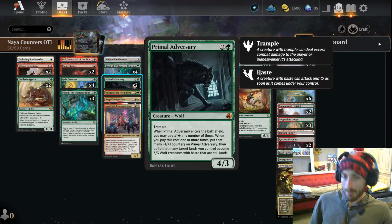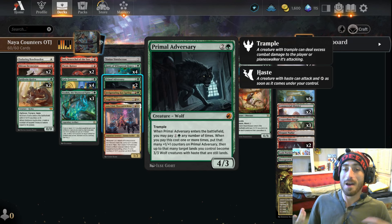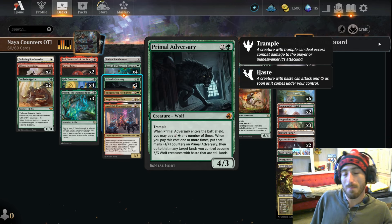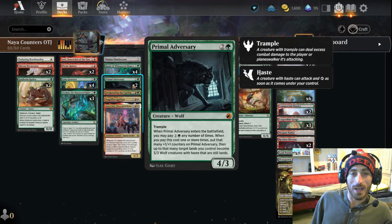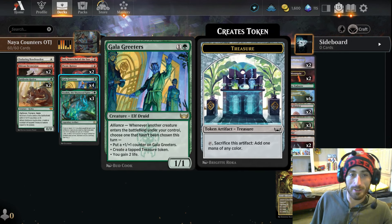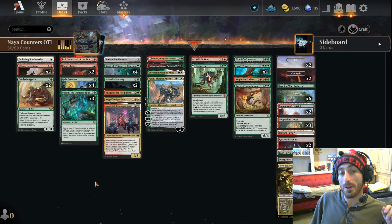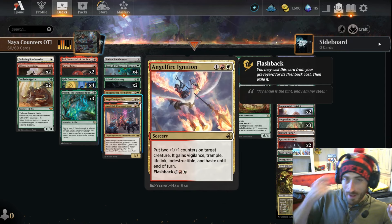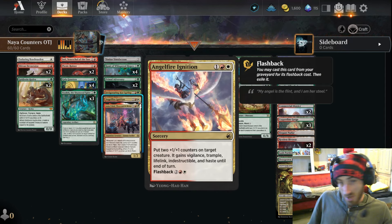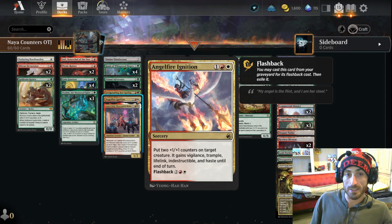Primal Adversary — another great card. Gets counters, has trample, creates a lot of 3/3s. We do have a cool play in the video; probably used it as the intro. A very good card. Gallic Breeders — while we have it in standard, let's take advantage. This is one of the better decks for Gallic Breeders I've put together. Angel Fire Ignition — say we're losing — that lifelink is absolutely incredible. Also has flashback, cast twice. Very good card, just one copy.